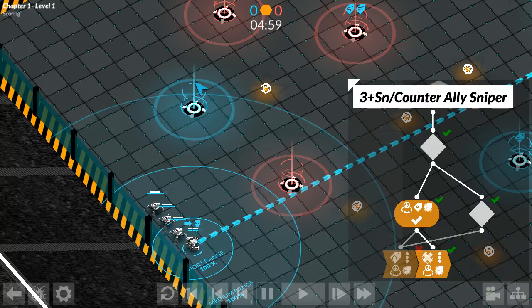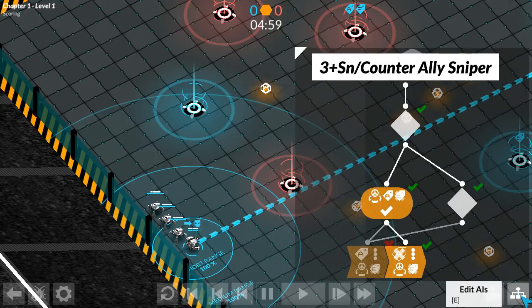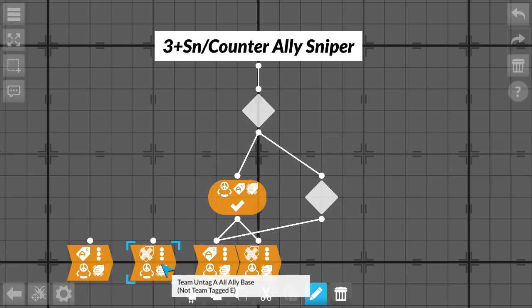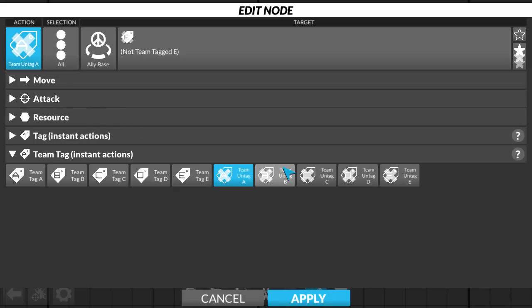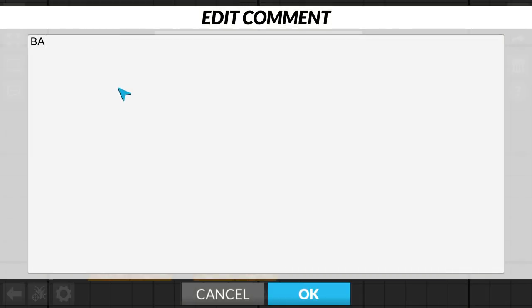We are going to use this to build a binary counter. You can picture our tag A as our least significant bit. Let's add in another bit and we will call it B. We start the game with both of them being zero. After that, tag A gets toggled every tick. Tag B should remain the same.